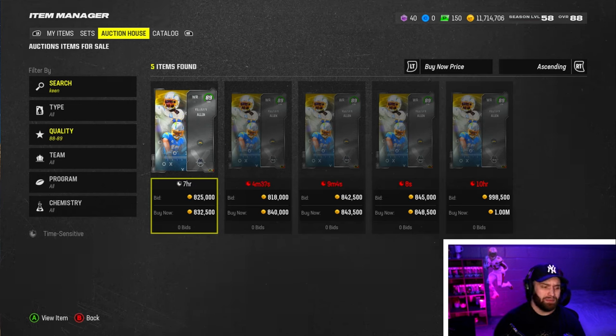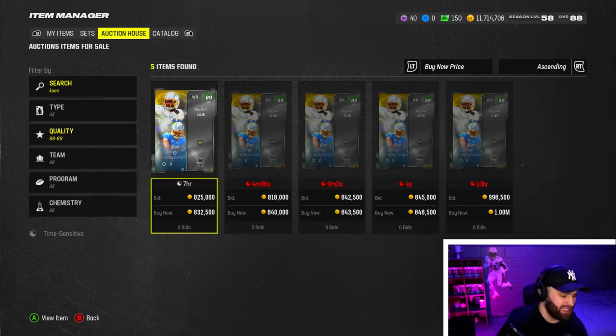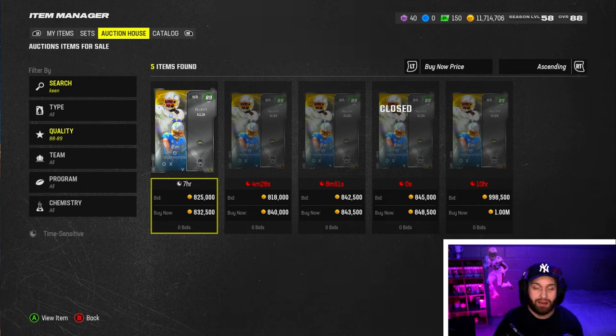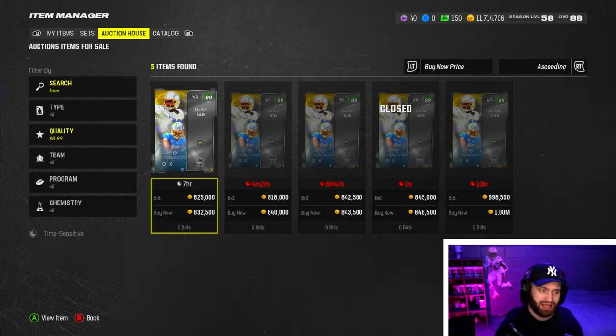I did end up getting him for 750k. There are elite wide receivers — Tyreek Hill, Mike Evans, Calvin — all around 500k and below right now, so it's really tough to justify going for Keenan unless you're a big Keenan guy or maybe saved your fantasy team. For gameplay purposes I'm obviously going to test him out, but I don't know if anyone should be dropping this much on a wide receiver right now.